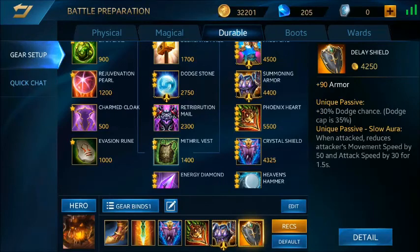The last item is Delay Shield, which adds full armor and a 30% dodge chance — meaning there's a 30% chance for enemy attacks to miss.